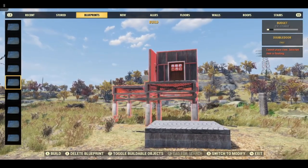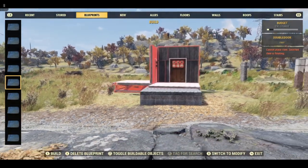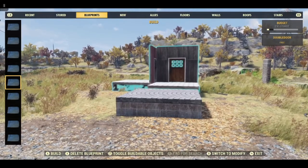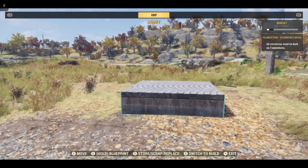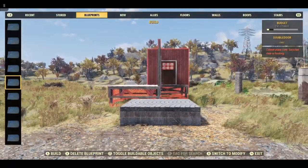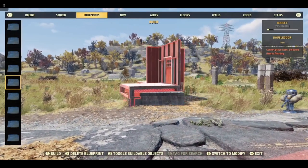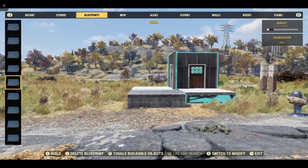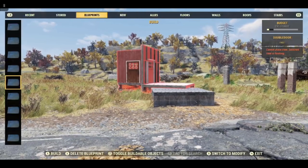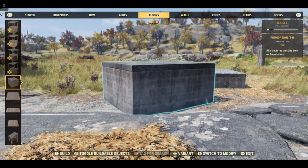This is the blueprint — if you haven't seen the video for this I will post a link. It will sometimes snap, and it does help if your foundations are a little bit higher; sometimes it will snap. It's going to snap to that side, so I want it in the middle. I am going to duplicate this foundation.